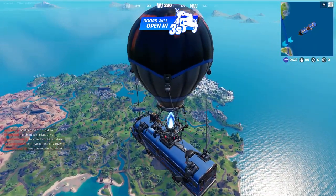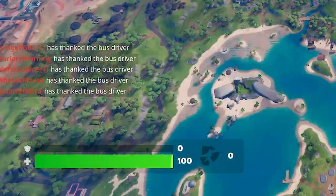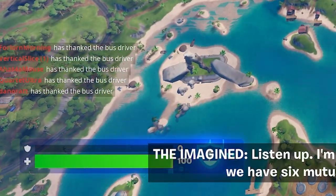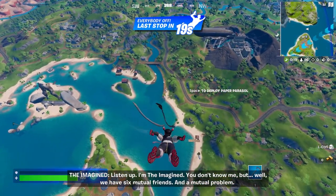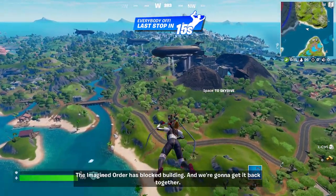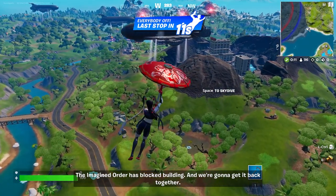Once we drop out of the battle bus, we're going to get a voice line from the IO about the fact that building is currently disabled in-game. As you guys can see right here, the overshield is already charging up — unfortunately the text is covering it — but it's charging up to 50, and once it caps out, I now have 150 HP and can defend against incoming shots with this shield.